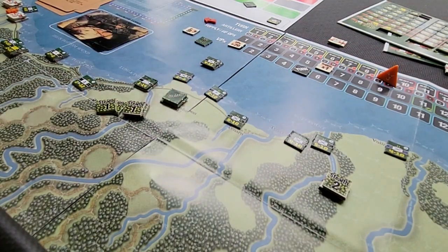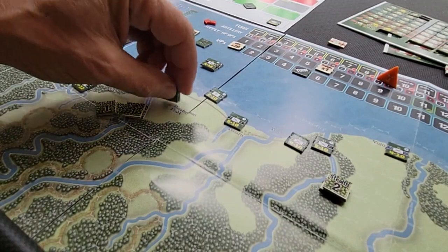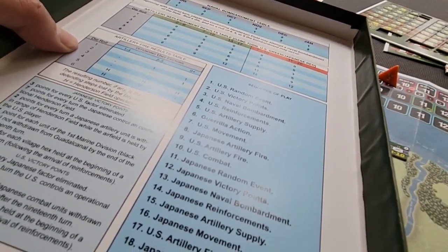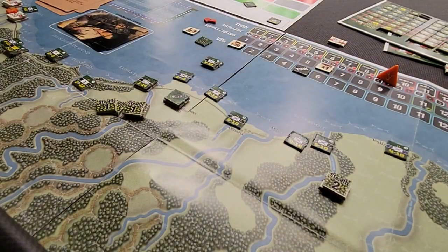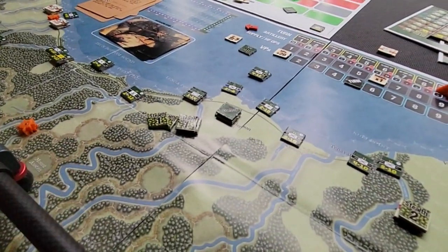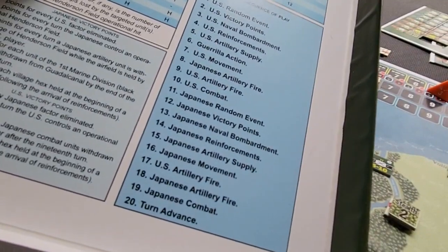Pounding Henderson Field with artillery and naval bombardments can happen every other turn based on whoever is controlling the field. There's a naval bombardment table here — depending on the month, you roll a certain number of d6 that generate attack points, which you resolve against the airfield to degrade its capacity, tracked on that track over on the right. Pretty straightforward sequence of play.